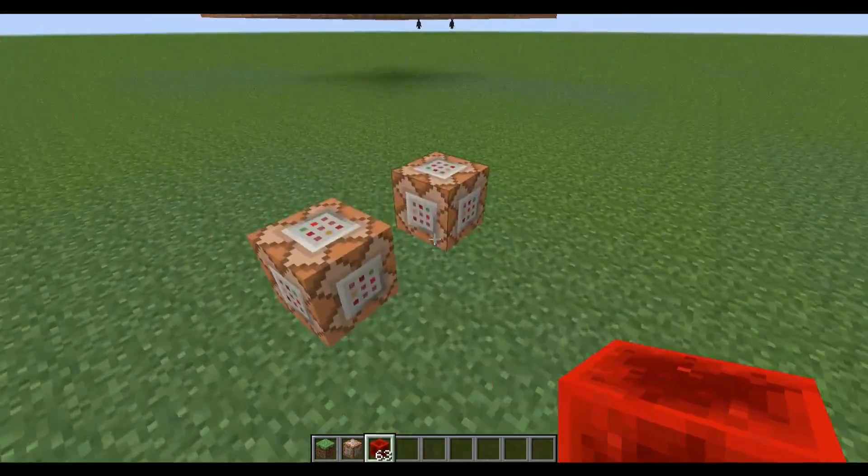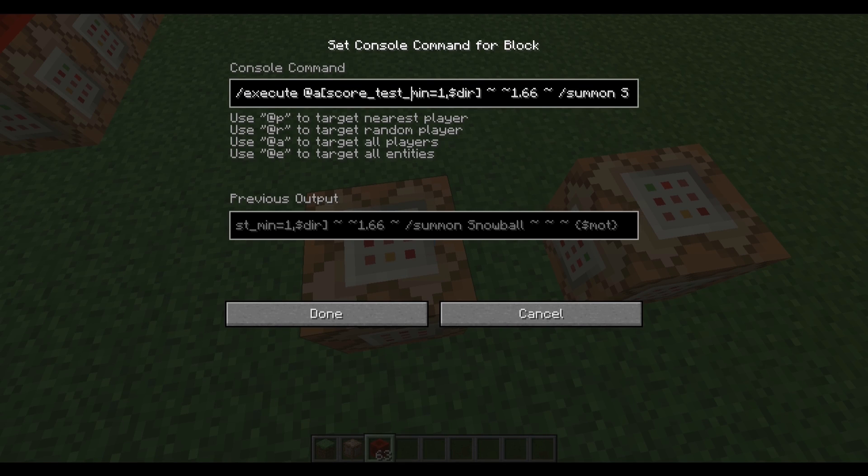This is actually the command I started with. It's a highly customizable filter, meaning this is your command. In my case it's /execute at all scoretest min 1, but you can specify any scores or anything else for the command — you can even have the player in game mode 1 or something. And then you have this placeholder — it's like a dollar mark, and then 'dir' which stands for direction. You just insert that somewhere in your selector, and you can add anything you want. This is just a placeholder which will get replaced by the filter.